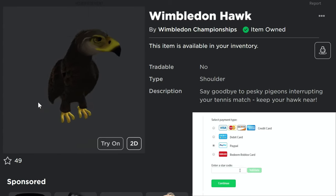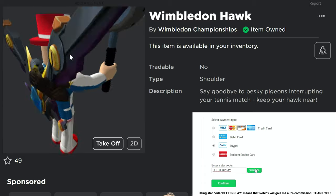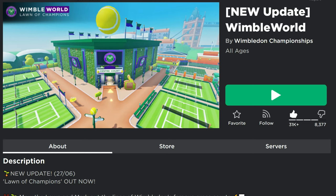Hey guys, here's a free item for you today — the Wimbledon Hawk. It is another free UGC item in this Wimbledon event. This is what it looks like when you wear it. You can see my arms up with the band hammer, so it's sort of sitting on my back right there.